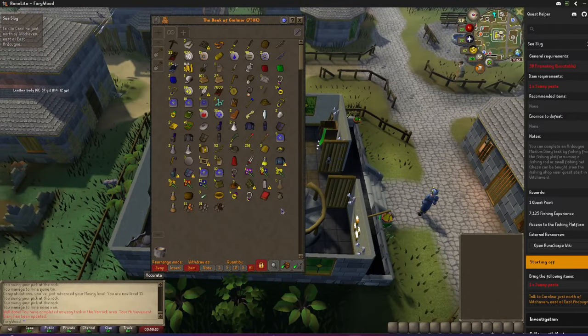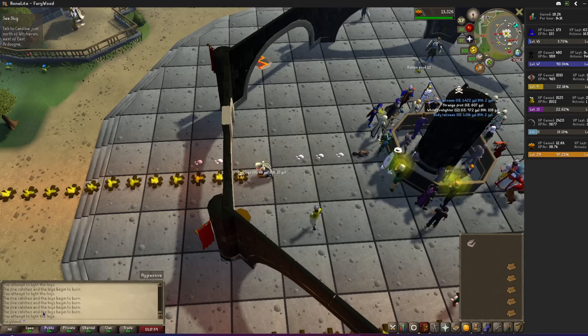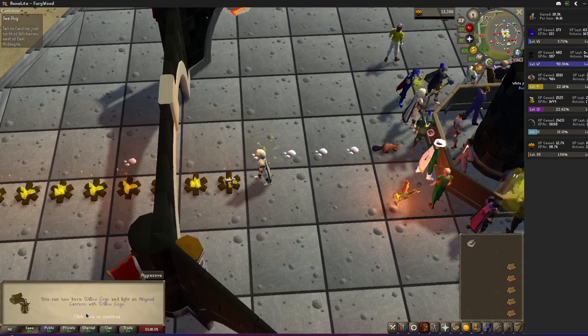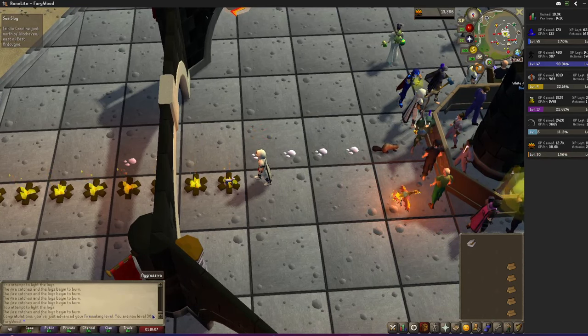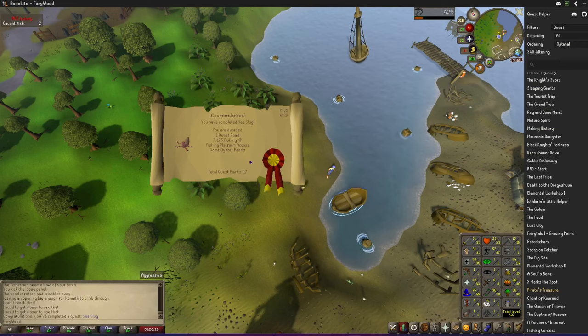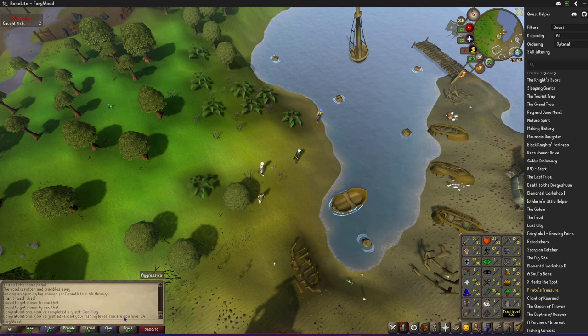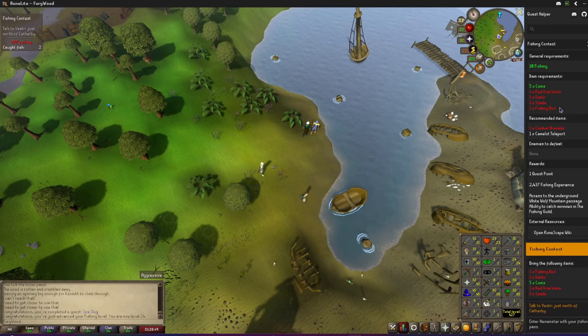Let's go ahead and knock that out. All right, 30 firemaking — let's go. That took us from level 1 to level 24 fishing right off the bat, which was pretty nice. That's the minimum requirement, but I could also do the Fishing Contest quest — yeah, that one's like another five-minute quest and I meet the requirements for it.